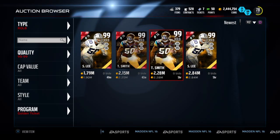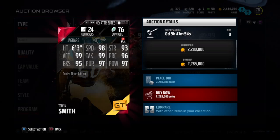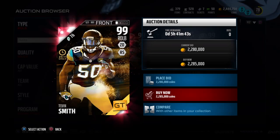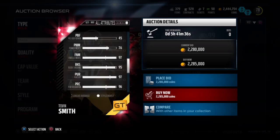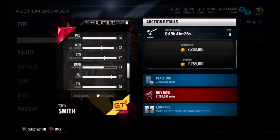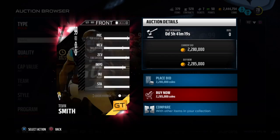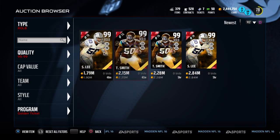Right here we got Telvin Smith golden ticket — 98 speed, 93 strength, 99 acceleration, 99 tackle, 96 play recognition, 95 block shed, 97 pursuit, 97 hit power. Pretty good card. Catching 85 — that's good. Power move 76 — not the best run stuff — but finesse move 97, damn. Block shed 95, coverage — one of the best linebackers. If you had him and the new Derrick Brooks that came out yesterday, with 90-something man and 92 man and 97 zone — and he's fast — he's basically another corner. He'll be able to lock up alongside Derrick Brooks. He's a beast.